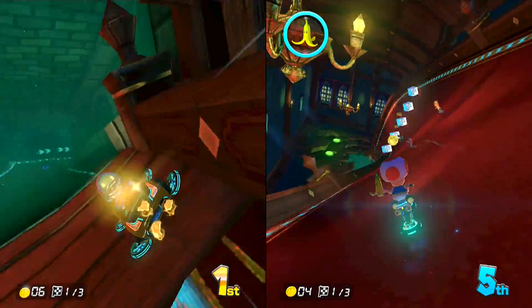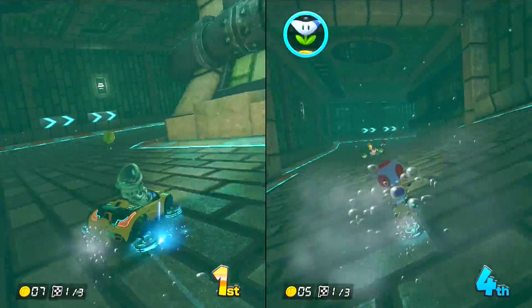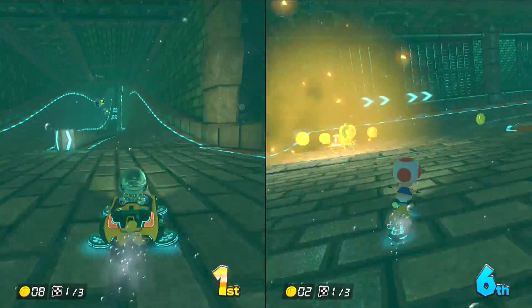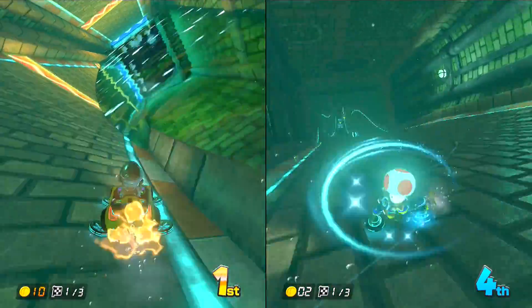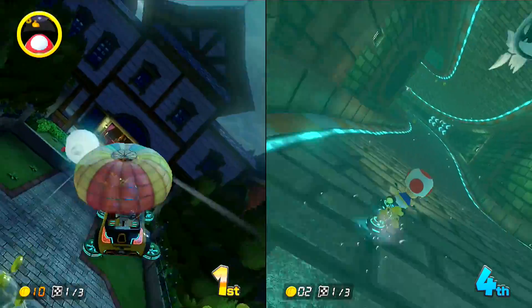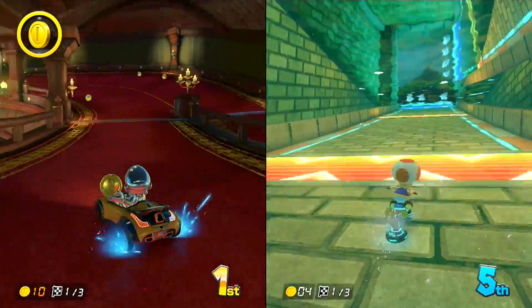Dodge the red shell. Yeah, when you turn you can't really see what's going on. Looking back while turning is not going to be a thing — it's going to be on straightaways.